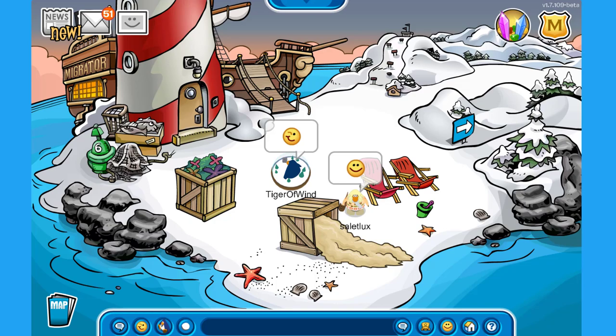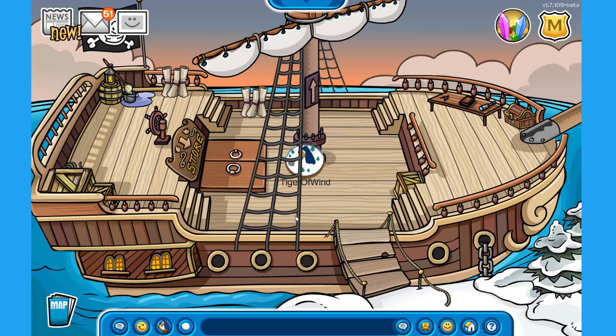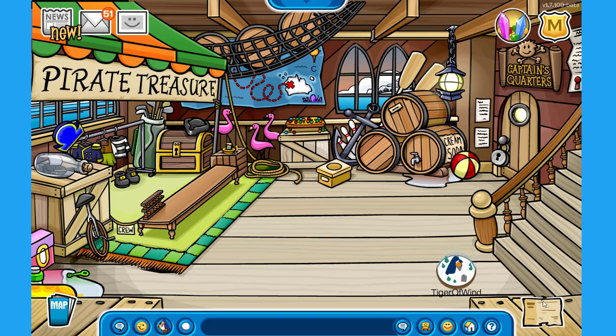There is also a brand new pin on the island. Rock Hopper is still here, we can see the pirate ship approaching the island, we can have a better look at it, and there is some construction for the upcoming party already over here. We have some crates with vegetation and sand, that seems pretty cool.